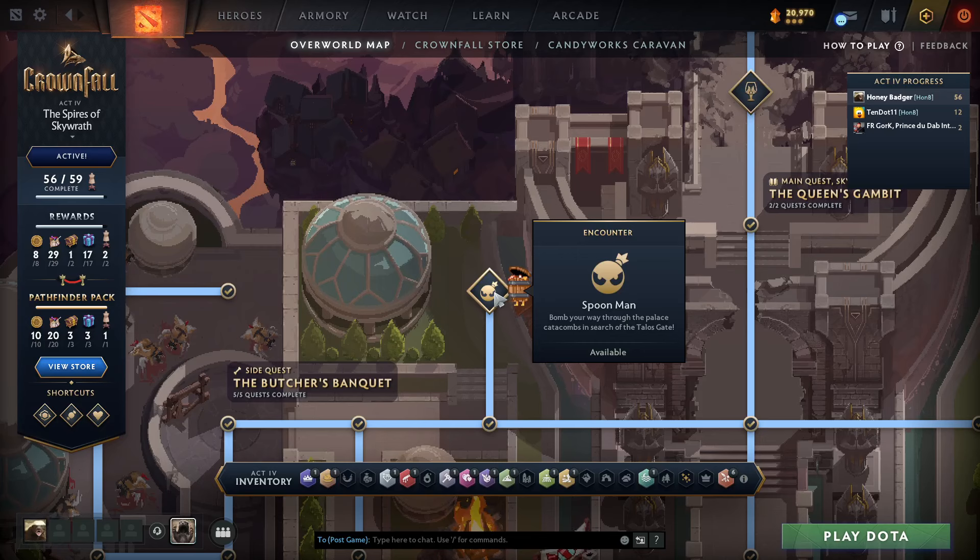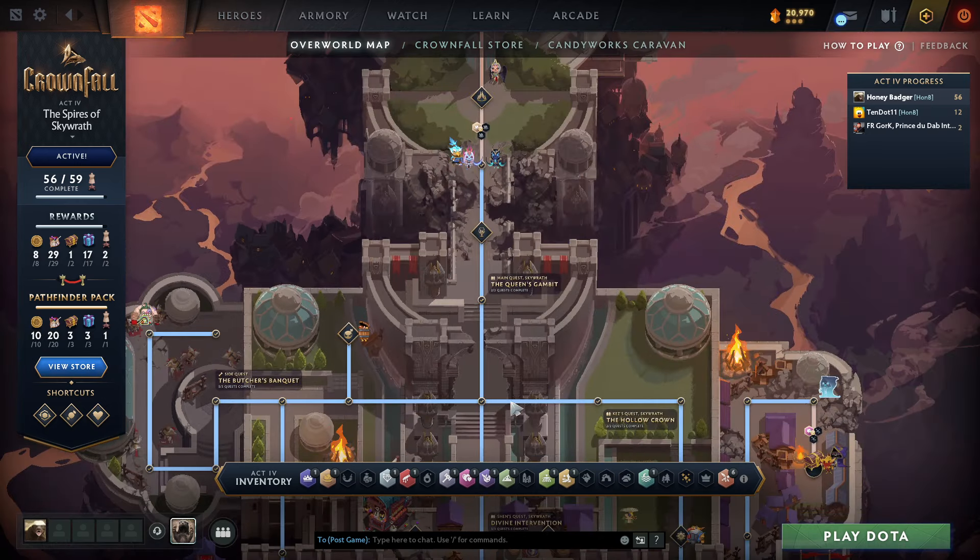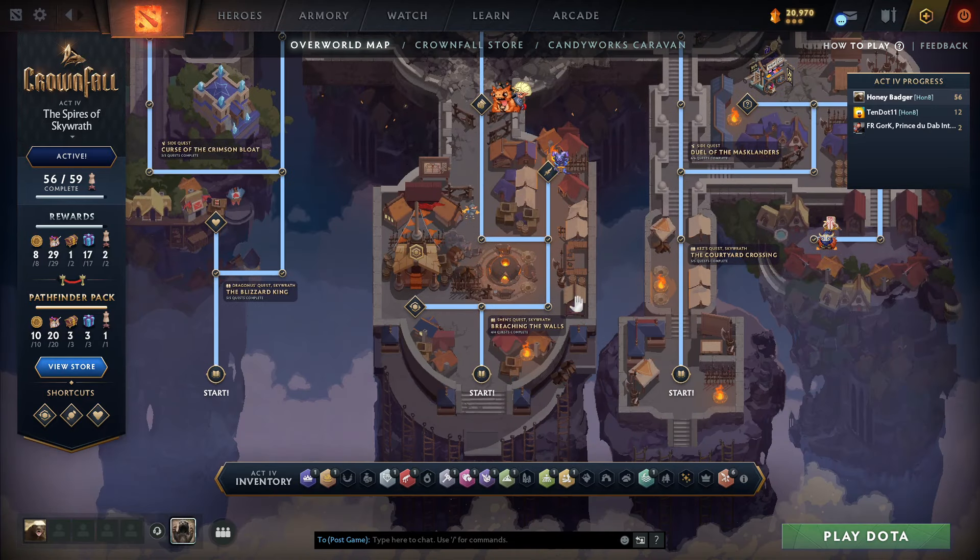Hey folks, I saw some of you were asking about Kez token. So in order to get to Spoonman, you need both Kez token and Shands token. If you go to the bottom, you'll see that there are one, two, three main quest lines.